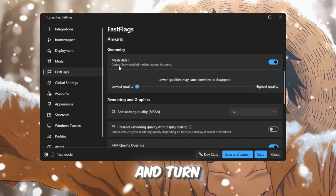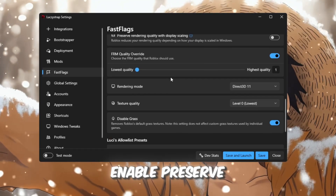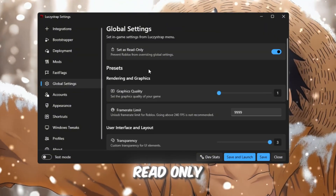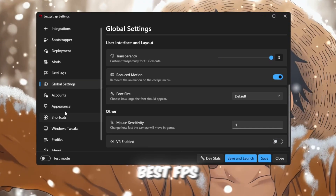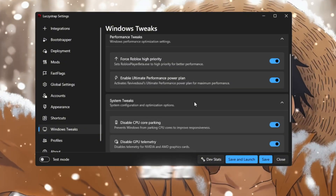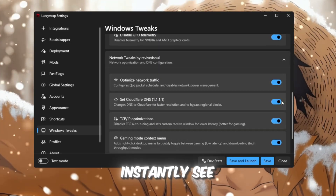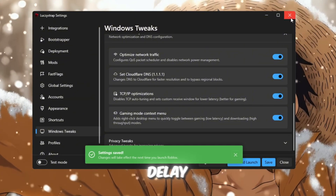Next, go to the Presets tab and turn on Mesh Detail Set, MSAA Anti-Aliasing to 1, enable Preserve Rendering Quality, set Texture Quality to Level 0. In Global Settings, enable Read Only, set Graphics Quality to 1, and set Frame Rate Limit to Unlimited for the best FPS possible. In Windows Tweaks, enable Performance Tweaks and set DNS to Cloudflare 1.1.1.1 to lower ping. After applying everything, you will instantly see smoother gameplay, stable high FPS, faster loading, and almost zero input delay.